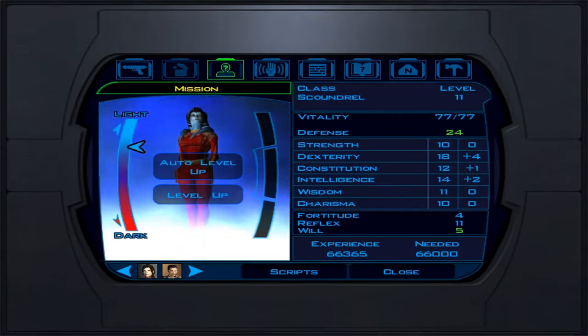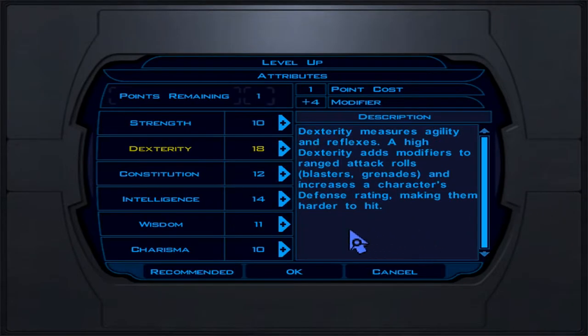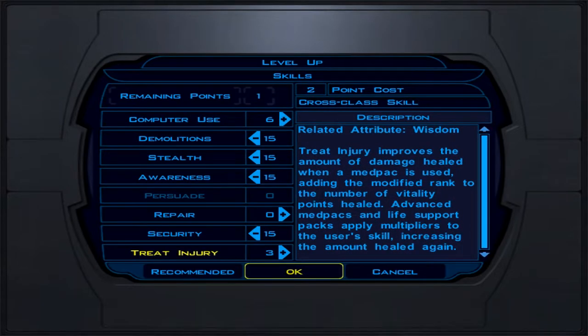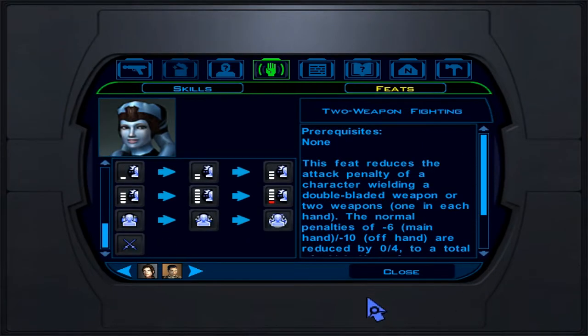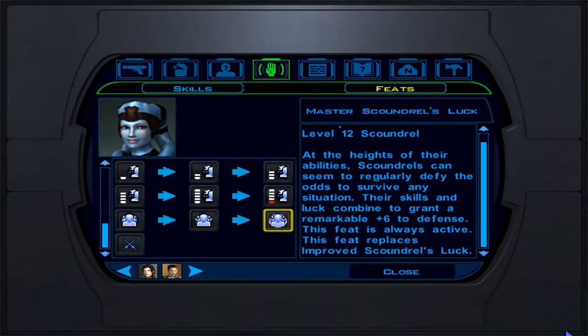Level 12 is another attribute level (4, 8, 12, 16, 20), so put a point in Dexterity — now at 19. No feats this level. Skills: demolition, stealth, awareness, security, and store your point for next level. We get Master Scoundrel's Luck — the final tier — giving plus six defense, a big upgrade from plus four.